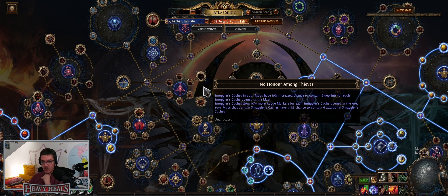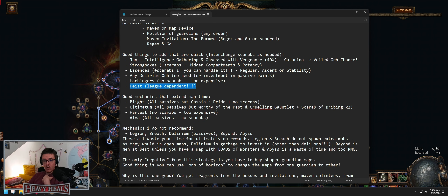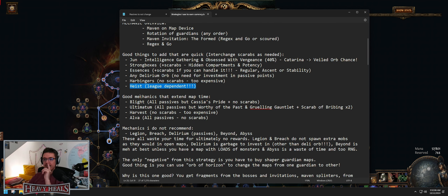No scarabs for harbingers because they're always too expensive, but that gives you harbinger points and basically just an extra harbinger or two. Heist is league-dependent — the most important node is 'No Honor Among Thieves,' where you can get more caches, and 'Casing the Joint' which gives you blueprints. If you get fully revealed blueprints, they can go for a pretty penny.